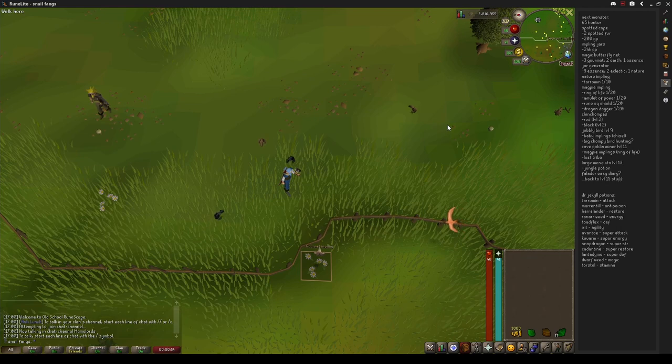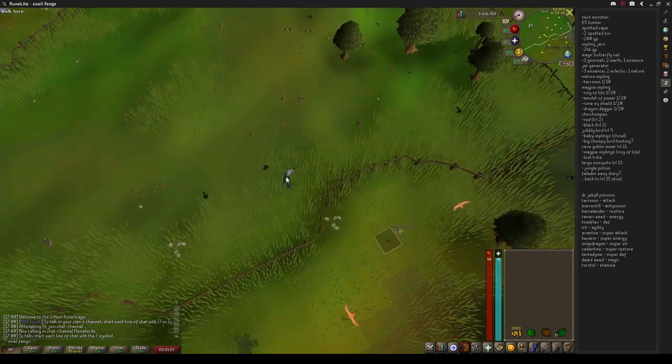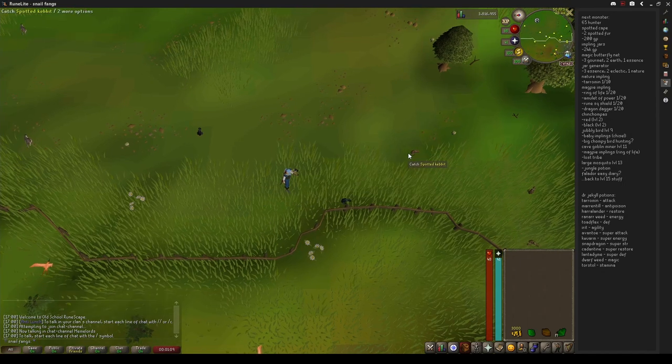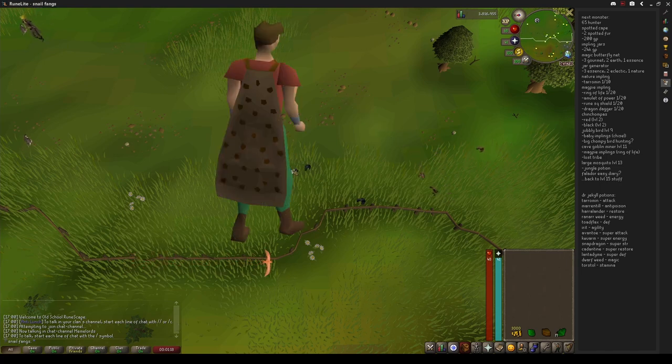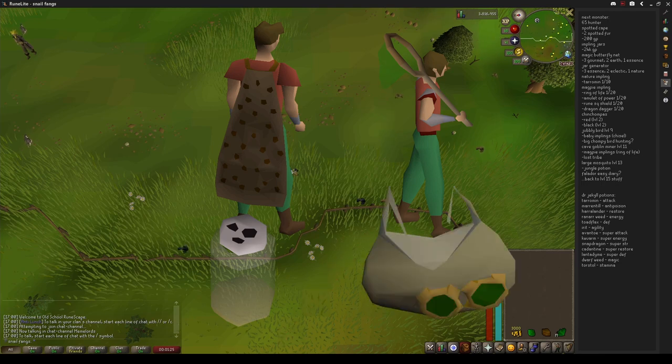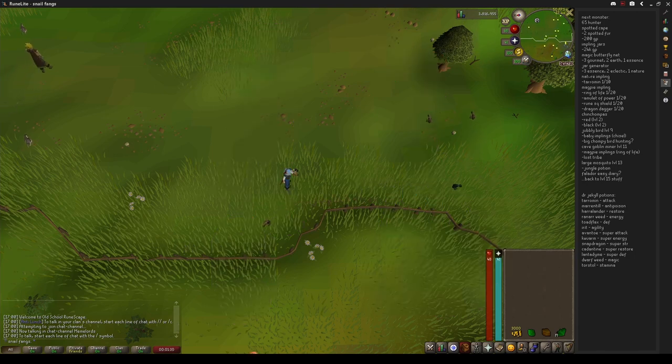Since the last recording session, I've highlighted all the imps I'll be able to catch once I get into Puro Puro, so you'll see those guys floating around. I also updated my to-do list to better reflect what's going to be happening. After I get to 65 Hunter, I'm going to get the spotted cape, some impling jars, the butterfly net first at Puro Puro, and then the jar generator. There are some things from the implings that are not essential now but useful enough that I'm going to be grinding them out while I'm in there.